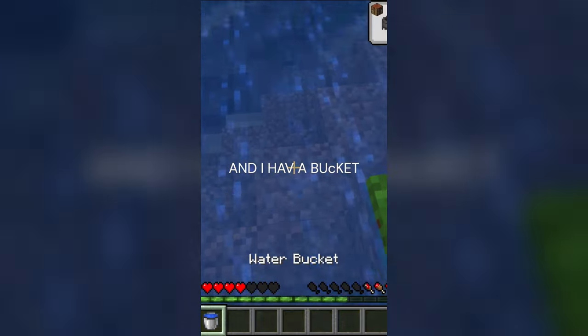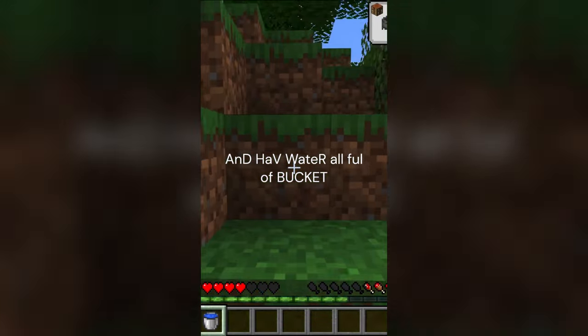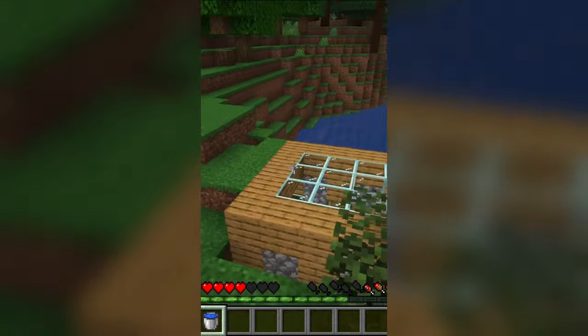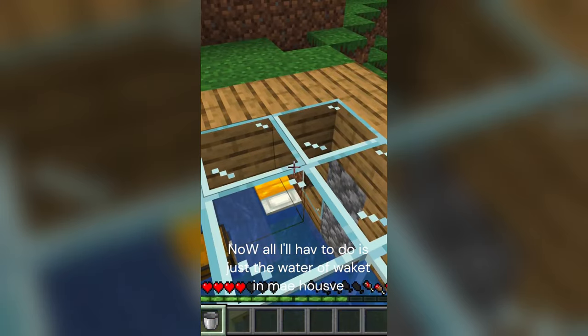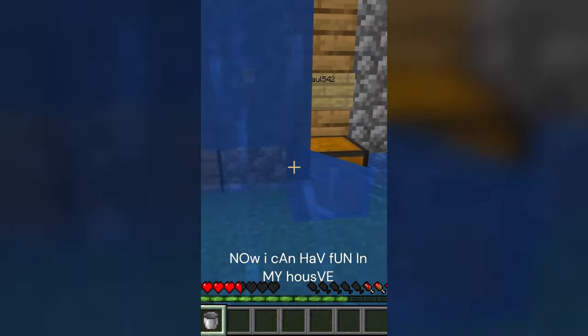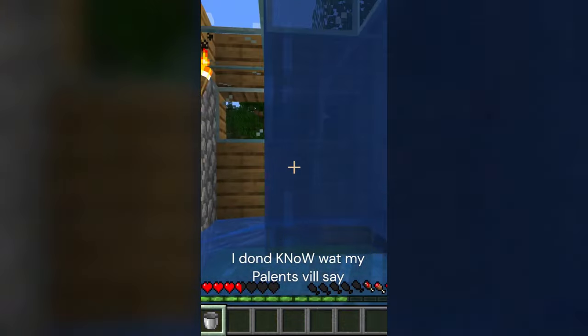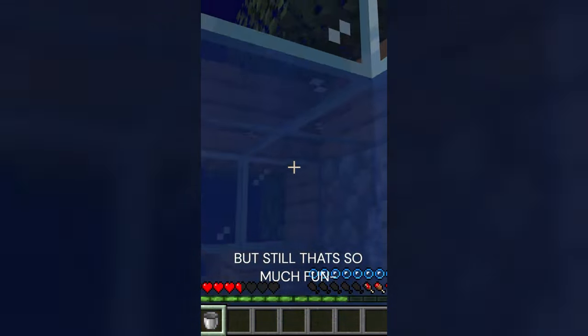I have a bucket, I can put the bucket in water and have water all full of bucket. Now all I have to do is just put the water of bucket in my house. Now my house is a pool! I can have one in my house. I don't know what my parents would say, but all my friends — still, that's so much fun.